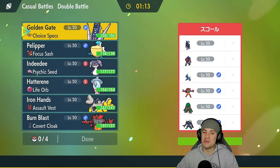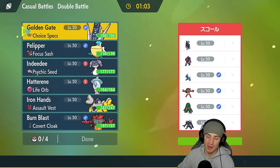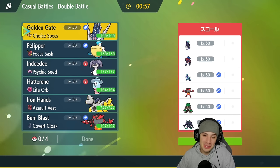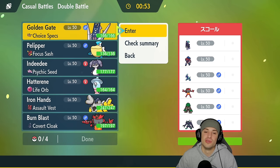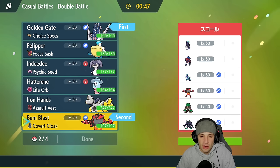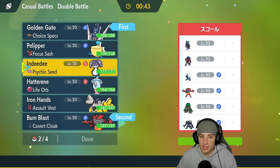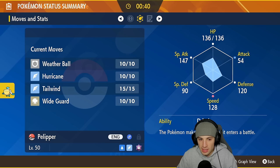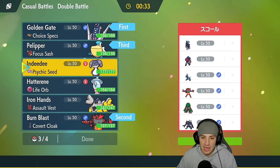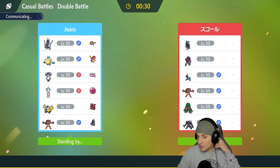Second match on its way — this is what you get on the casual ladder, a bunch of legendaries. They have Zamazenta, Chatterider, Calyrex, the brand new Indigo Disc turtle legendary, Incineroar, and Grimmsnarl. This one's going to be pretty tough. I'm going to go the same lead — Archaludon is going to be great here and I love Incineroar for Fake Out purposes. In the back I'll bring Pelipper for rain and Hurricane, and Iron Hands.